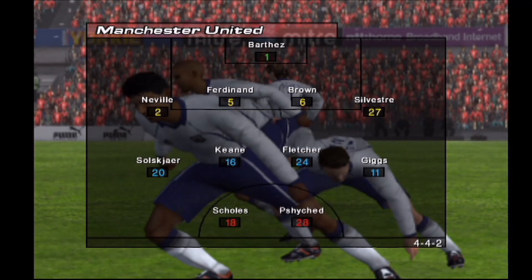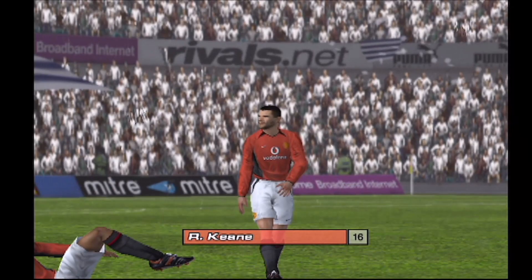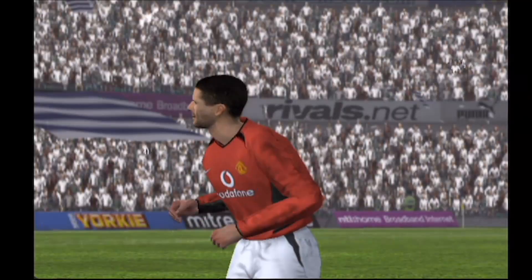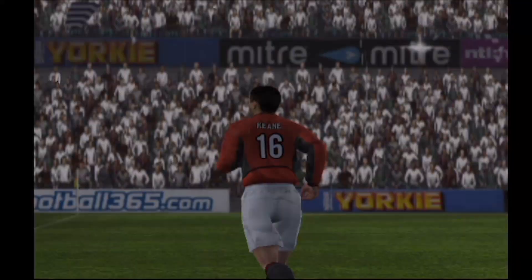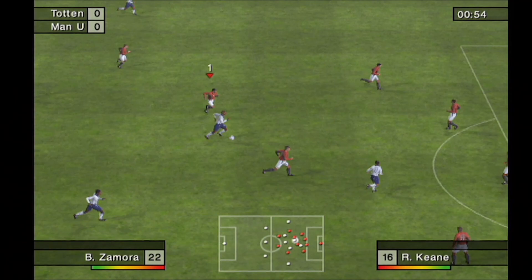Manchester United are playing the familiar 4-4-2 formation. I think they'll try and soak up the pressure, defend from deep and try to hit their opponents on the break. Well, this player could be the danger man today. His main strength is his fantastic range of passing, but he also has the ability to run at people. The game is about to start — over to our commentator Barry Davis. Thank you Gary. Tottenham kick off and the match is on the way.